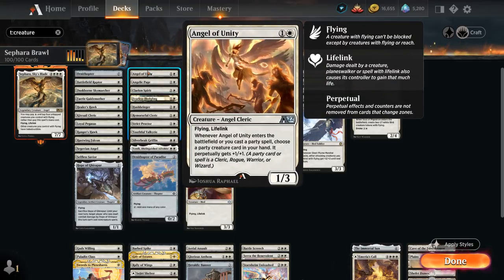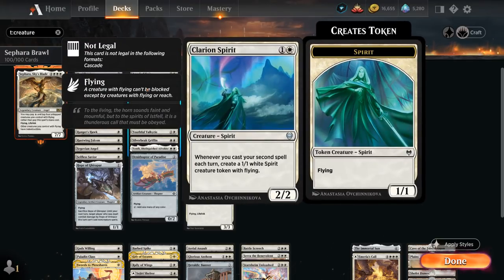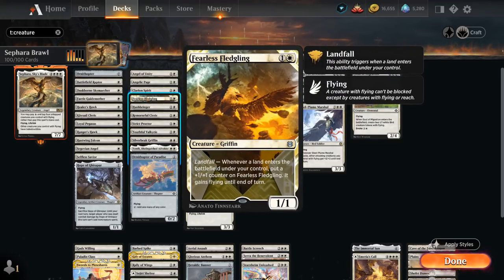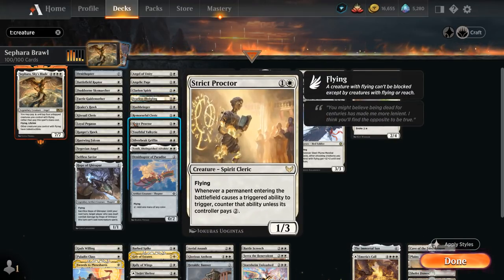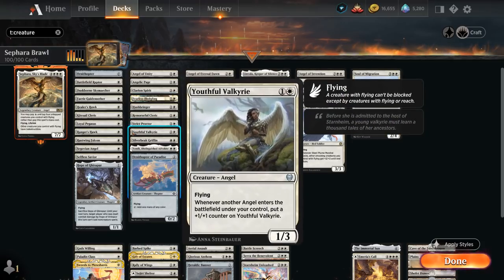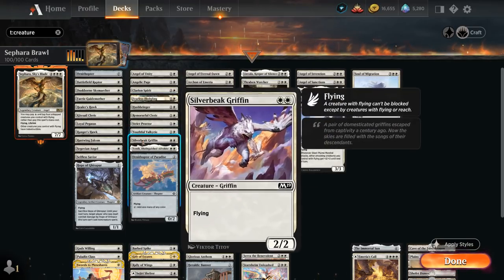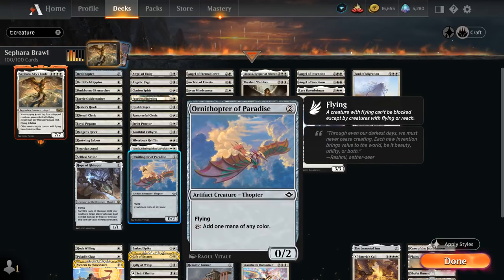At two mana we've got Angel of Unity, a new alchemy card that can pump a party creature, Angelic Page which taps to give an attacking or blocking creature +1/+1, Clarion Spirit generating 1/1 spirit tokens with flying whenever we cast our second spell each turn, Fearless Fledgling picking up +1/+1 counters with Landfall, Hushbringer and Strict Proctor to punish ETB abilities, Remorseful Cleric that can exile a graveyard, Youthful Valkyrie that grows with angels entering, Silver Bee Griffin, Tomek which can punish land strategies, and Ornithopter of Paradise that taps for mana and can also help cheat out our commander.